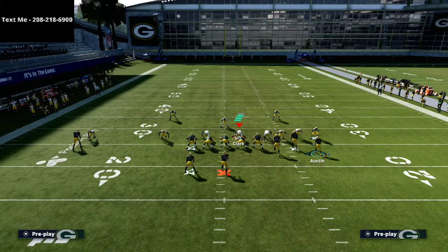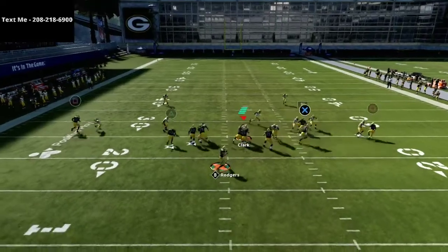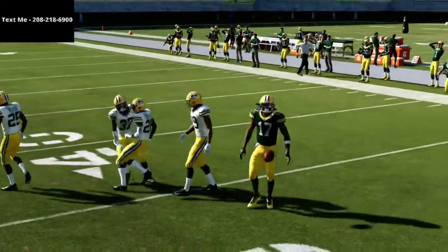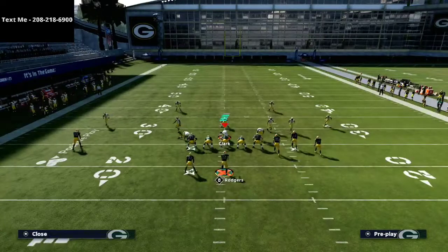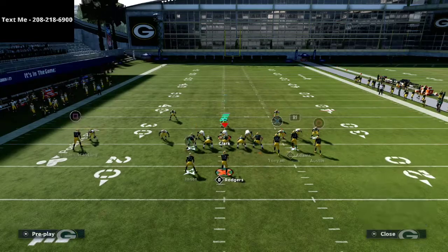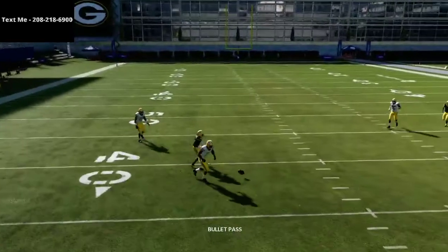So first things first, if you are getting a lot of press man, I would recommend motioning this circle receiver to the outside. That route tech on that slot receiver — you could also have slot-o-matic on him — he's going to be able to get separation against man to man coverage. The other big thing I wanted to hit on is this route to the running back. Whether they put purples out there or not, that's going to beat man coverage every single time.